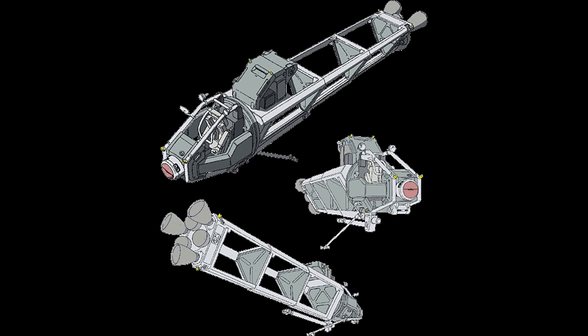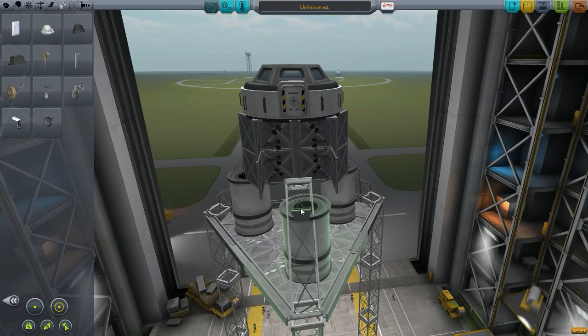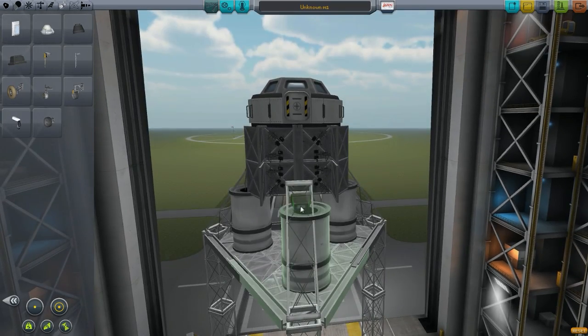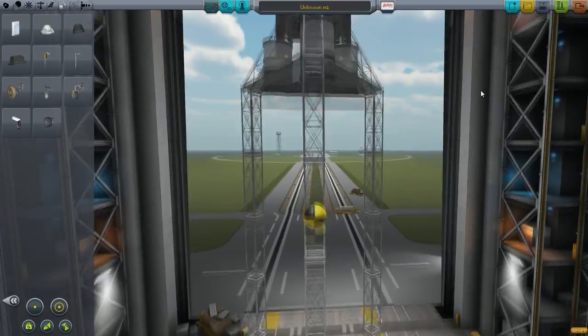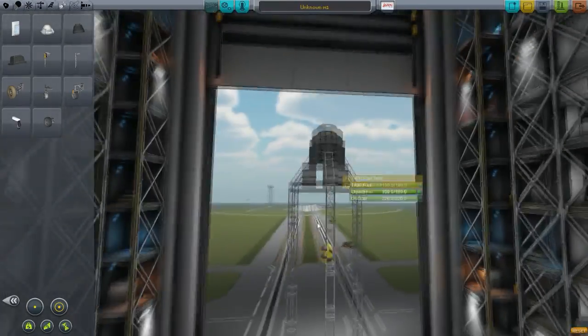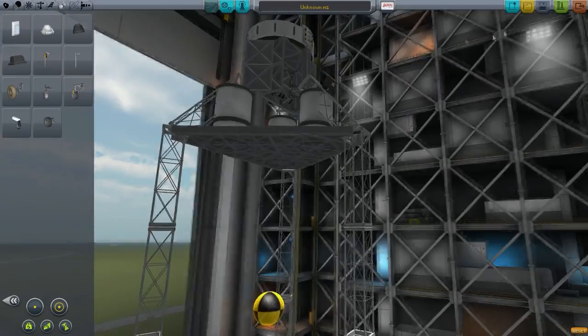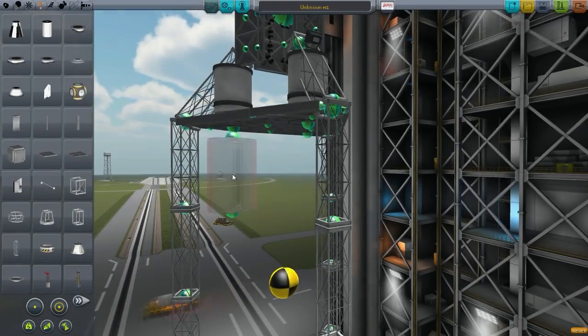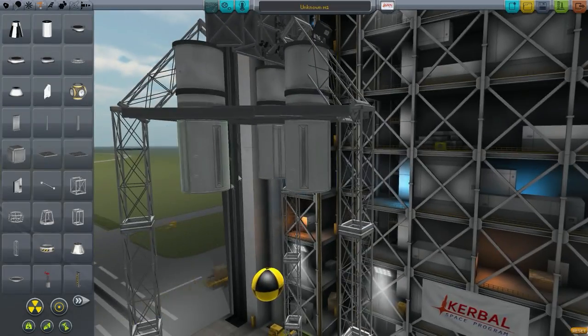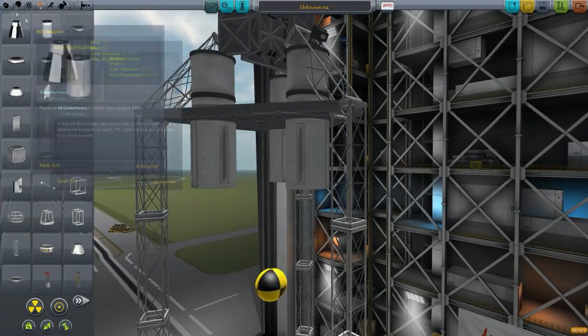Hello everyone, welcome back to Kerbal Space Program. Today we are starting up a new project — this is the Easter Egg Hunter project. Yes, the long-awaited project. This was an idea I had several months ago, actually before we even started the Sun Station. I gave you guys the option to do either the Sun Station or go around and find all the Easter Eggs, which is what we are doing now.